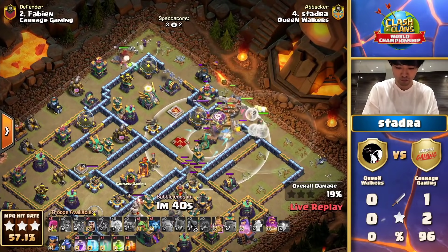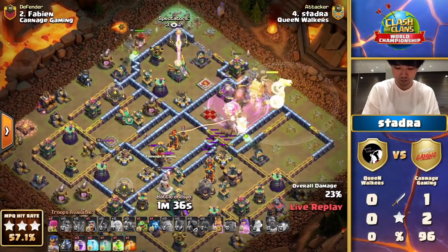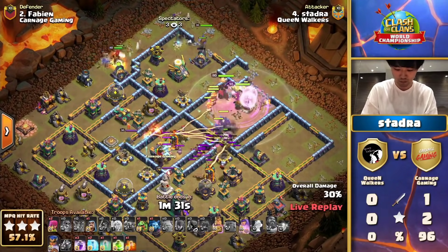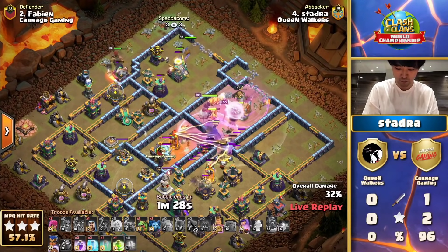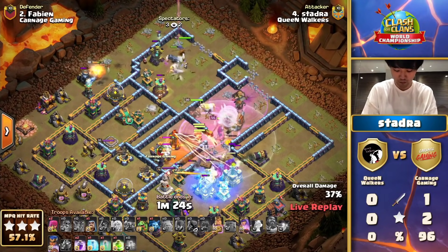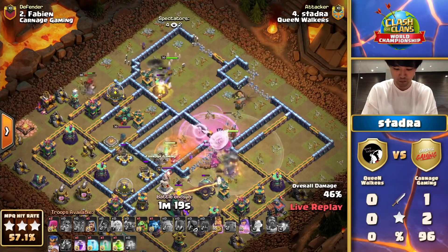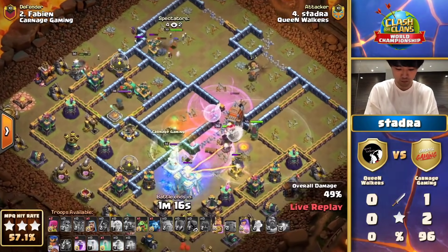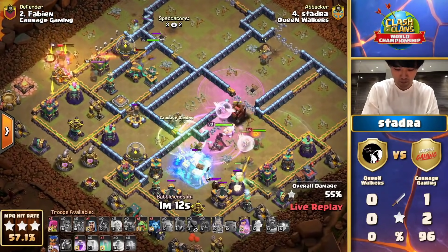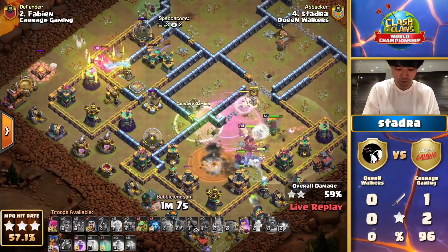The King is on the outside of the base — not an ideal situation, but able to get some cleanup along the outer edge; he'll find value. The log launcher once again gaining prominence at the pro level as Stadra takes it to the walls built on the interior — going to find his way straight to that Town Hall and claim the second star with a little over a minute left for additional cleanup along the outer edge.